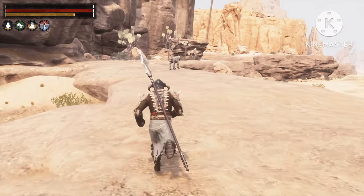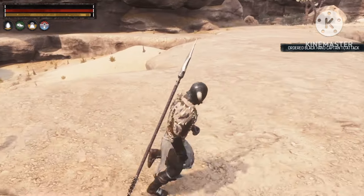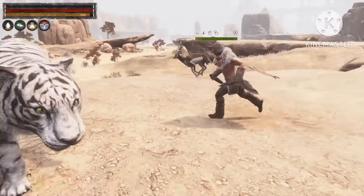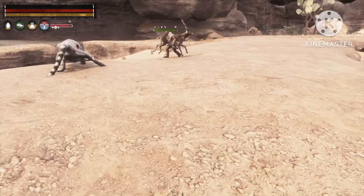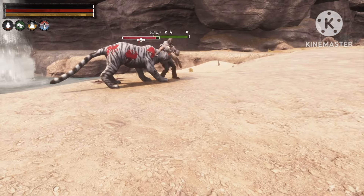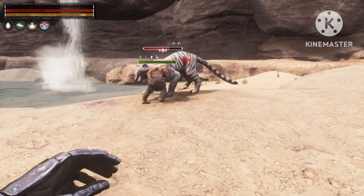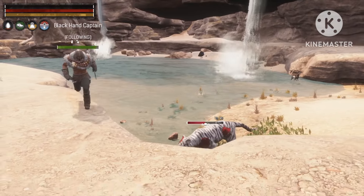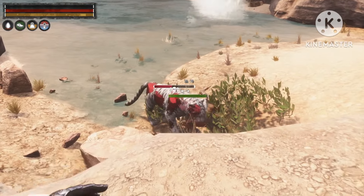My troll is ready. I leveled him with cooked fish only to get extra agility. I am using the Black End Captain, one of the easiest trolls to get in the game. It has like a 100% spawn rate, and I know it's not the best agility troll, but I'm using this one because it's so easy to get.